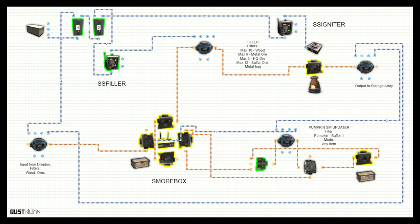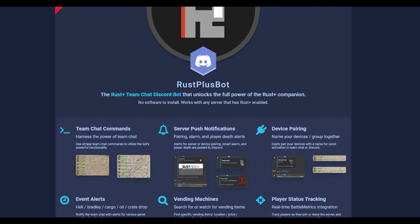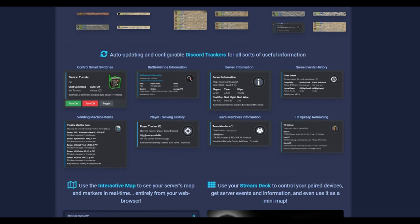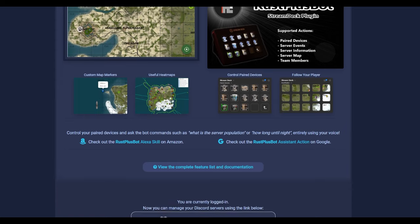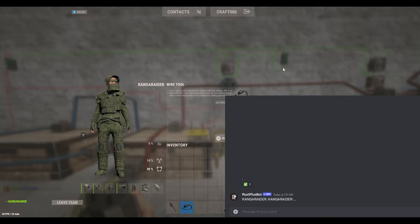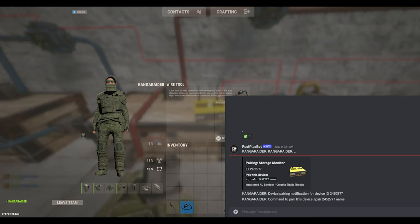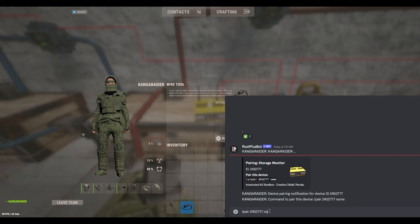So you can have a closer look. The code's been run by the Rust Plus bot - I'll link the website for that as well so you can go and try this yourself. It should work on almost every server. Once you've got the Rust Plus bot installed on your Discord server, which is very easy to do and there's plenty of documentation to show you how, you're going to pair up your smart devices. That's as easy as getting out your wire tool in game, going over to whichever smart device you want to pair up, hitting pair, and then it will prompt you on Discord asking if you want to pair this device and to give it a name.